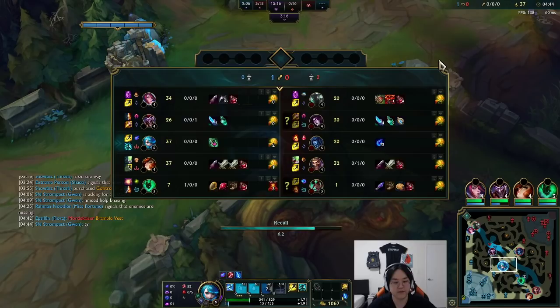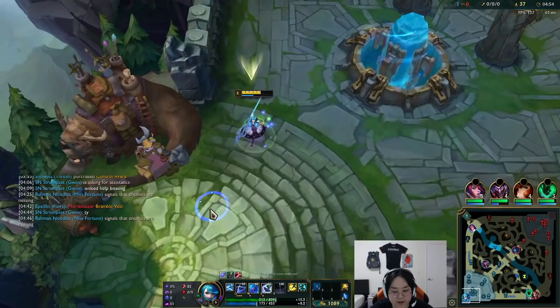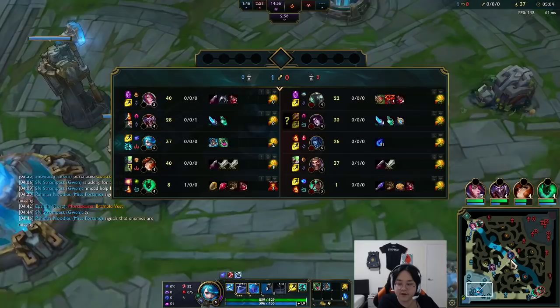Lissandra is going to have a bit of a level lead on me, but other than that we should be fine. I have so much AP damage, it's kind of crazy. I think I might just get Mercury Treads. Move speed is really important on this champion — that's why I'm testing Phase Rush.